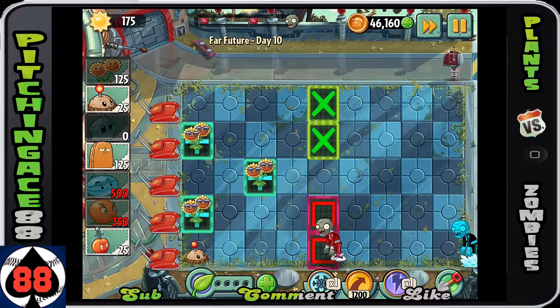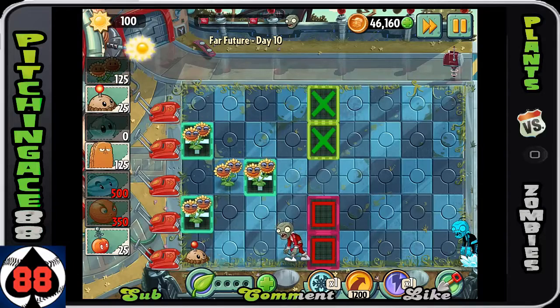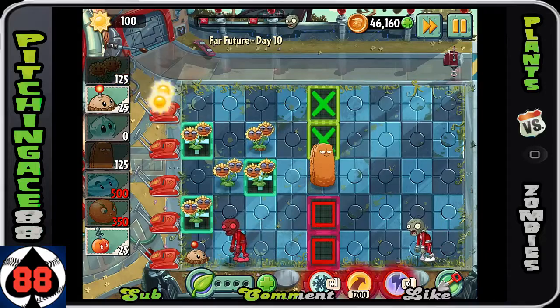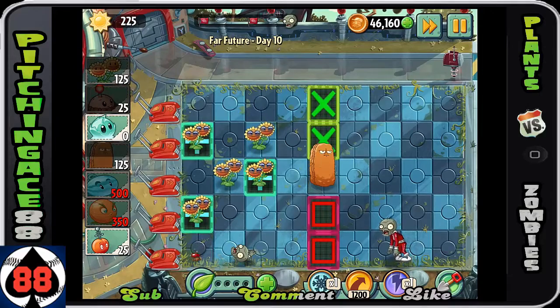Those Winter Melons are invaluable, especially when you play here. You'll notice I put another Twin Sunflower in the middle row, and we're definitely wanting to put a Tall Nut in front of those to protect them. It's very far up, so we want to make sure those Twin Sunflowers are protected.